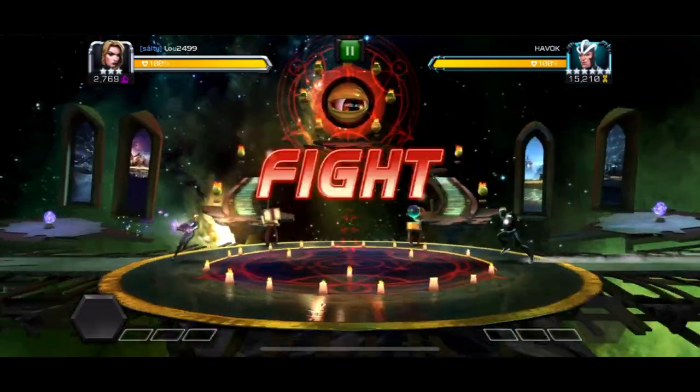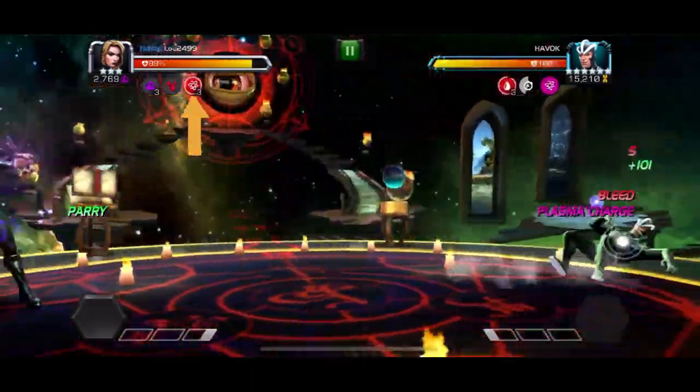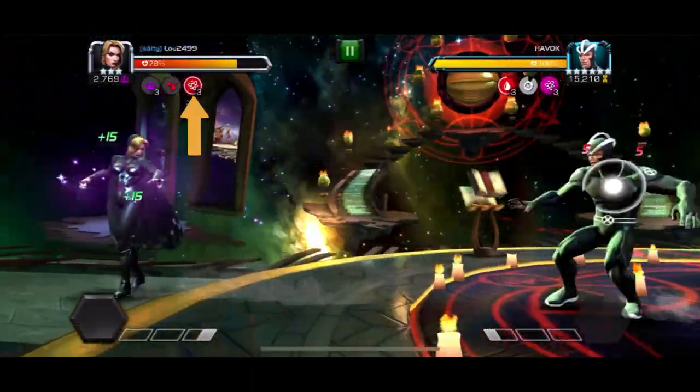Because Havok wasn't annoying enough, if you decide to bleed him, he will place plasmas directly onto you, regardless of the number of charges he has on himself.